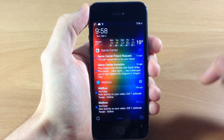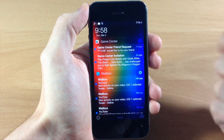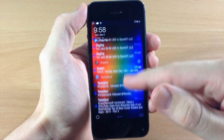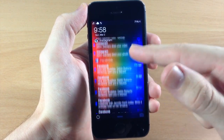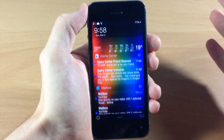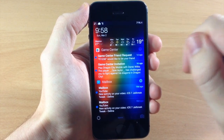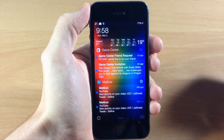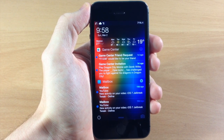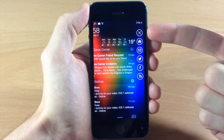If we scroll down you're going to get something that looks pretty much just like your notification center, so you'll have Game Center, Mailbox, PayPal, Steam, TweetBot, Instagram — basically everything you get notifications in is going to show up right here. There's usually a little scroll bar but it seems to go away randomly. Remember this is a beta so everything's not going to be working perfectly.